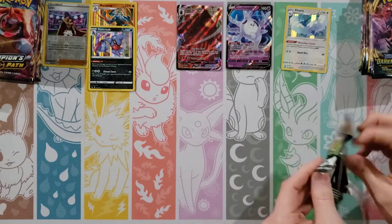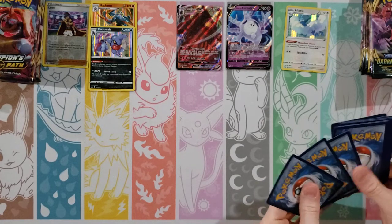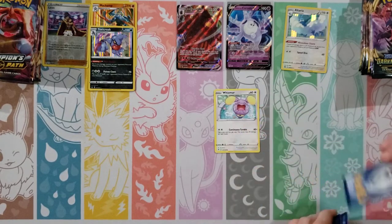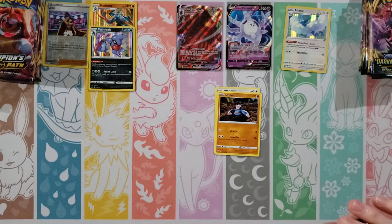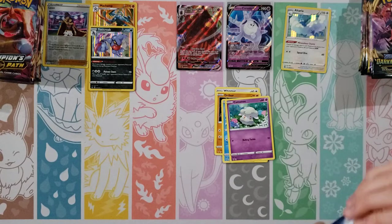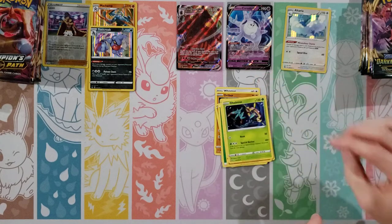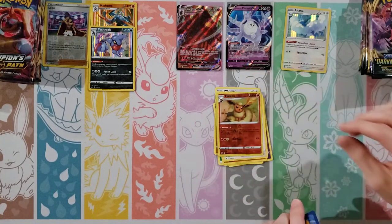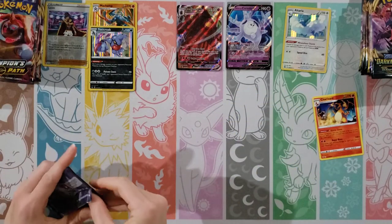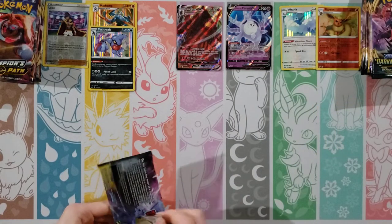Overall if we can get four or five hits that would be nice. We got one V-Max, which is pretty nice. Opening Vivid Voltage — Whismur, Drillbur, Loudred, Cottonee, Clobbopus, Grass Energy, Shuckle, Dhelmise, Dreadnaw. My reverse is a Flareon, and then a Charizard. I'll keep my Flareon Rare out. That Charizard is not worthy enough to go on our board.